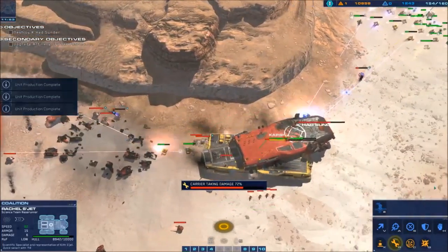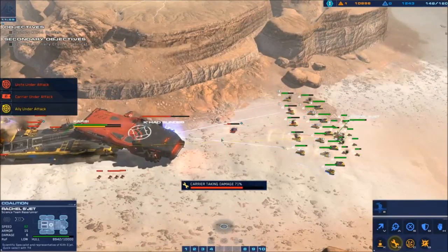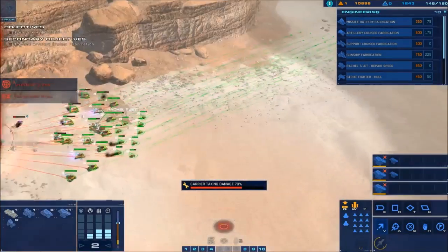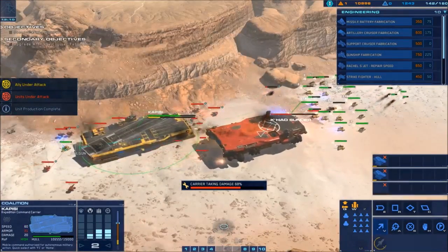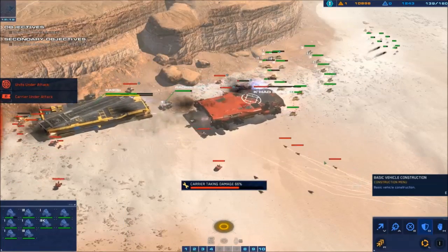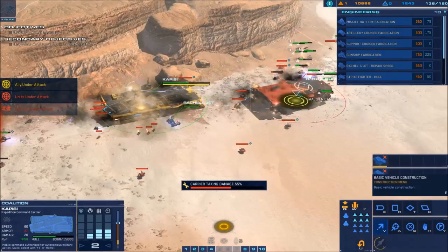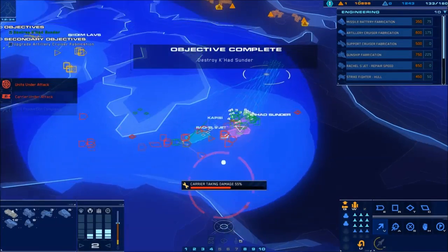I might need to have Rachel come up and support the Kapisi. This is the bulk of my fleet and I just want them to keep pummeling on the Sunder, especially as we move out over here. I do not want the carrier to be destroyed. These railguns actually just kind of drove out and got destroyed — that's fine, we can use them as fodder. I don't see too many missile ships, so I'm going to go ahead and launch some air strikes. And it looks like we just got it.